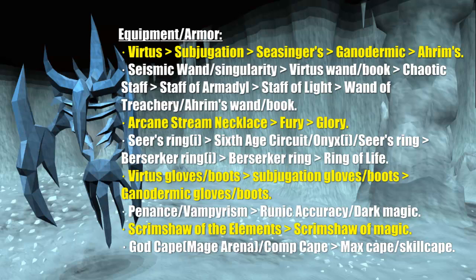If you don't have an Arcane Stream Necklace, I'd suggest either a Fury or a Glory. For the Ring slot, the best item is an Imbued Sears Ring. I personally use a 6th Age Circuit from the World Wakes Quest because it is free and as good as an Imbued Onyx Ring or a regular Sears Ring in critical percentage. A Ring of Life may also be useful for server lag or accidental deaths. For Gloves and Boots, I recommend Virtus, followed by Subjugation, or Ganodermic if on a budget. For Auras, I'd recommend Penance to save on prayer potions. Vampirism Aura also works well. I also use a Scrimshaw of the Elements, which adds more base damage to elemental spells, and a Scrimshaw of Magic for a small magic accuracy buff.